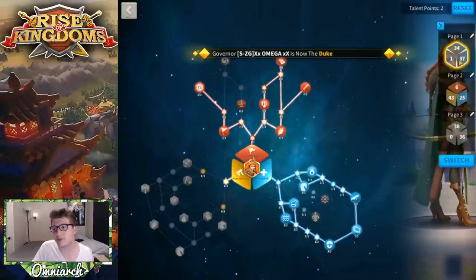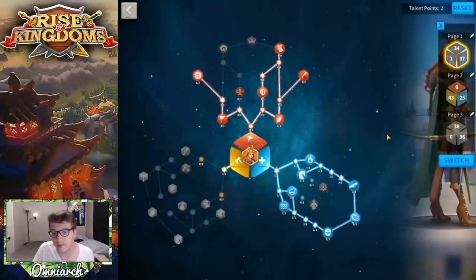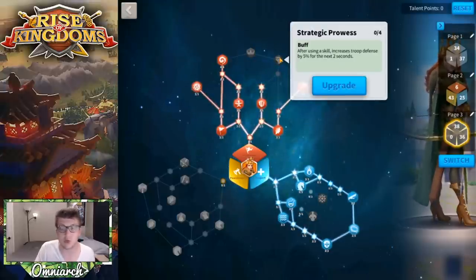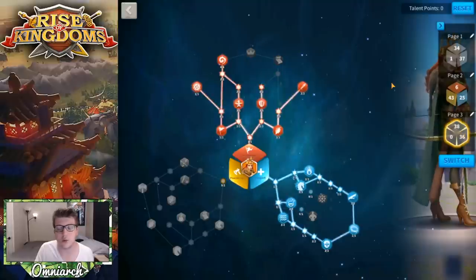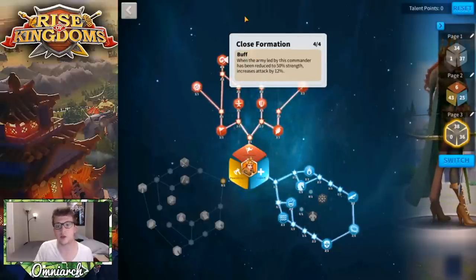The problem with this build is that you do have one point left over at the end with not a great place to put it. The other build uses points really well — one point in Cage of Thorns, and then going up to Close Formation, which gives a 12% attack buff when the army is below 50% strength. So the right-side build gives a guaranteed 20% defense buff every skill; this build gives 12% attack but only under 50% strength, which then lasts indefinitely. It's up to you which you prefer.